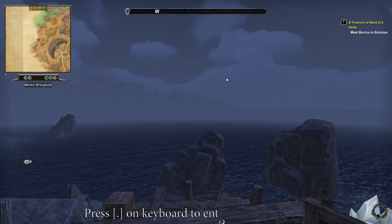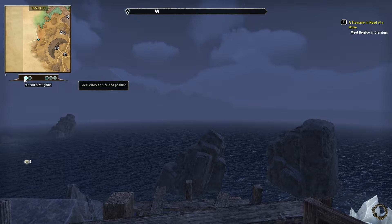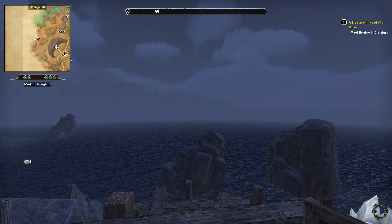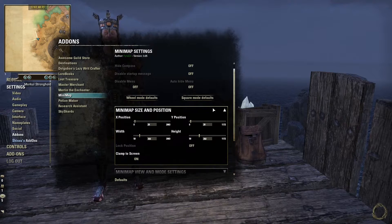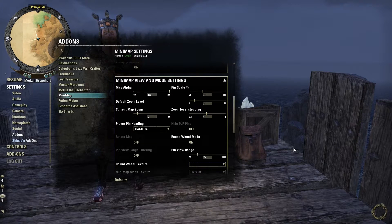Press that on your keyboard to enter cursor mode and you can zoom in or out right away. You can lock Minimap position and size, you can move it anywhere you like. You can resize it. I actually use a round one, let me show you how it looks like. I think it looks cooler, this one.